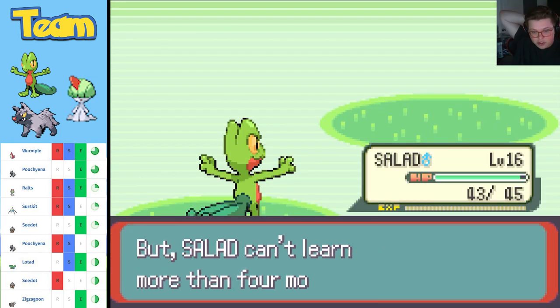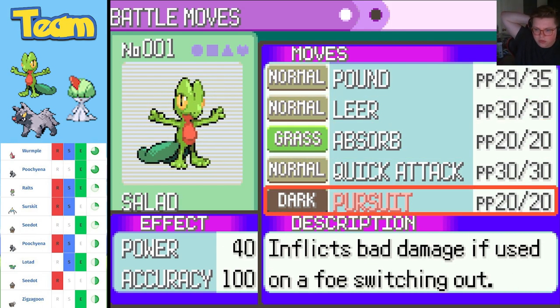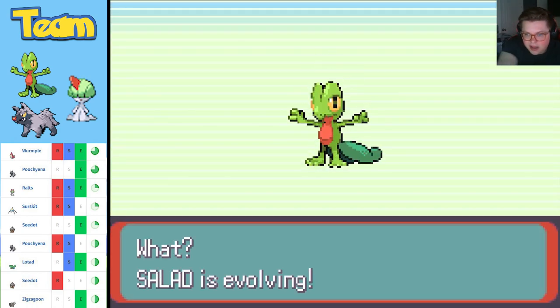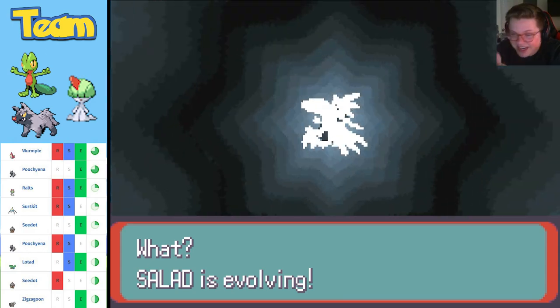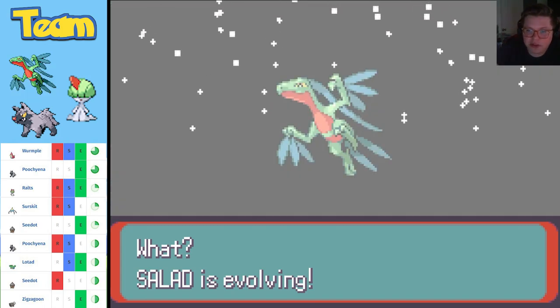Level 16 baby! Learned Pursuit — inflicts extra damage if used on a foe that's switching out. I might as well replace Leer with Pursuit since Leer isn't doing anything for me. We'll get rid of Pursuit later for sure. Wait — Salad is evolving! My theory was correct — we never even made it out of the second route before the evolution. But I've been hunting everything, so it's only natural we'd evolve fairly quickly.